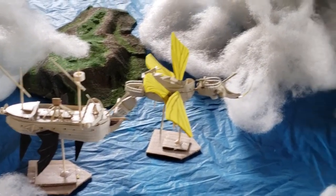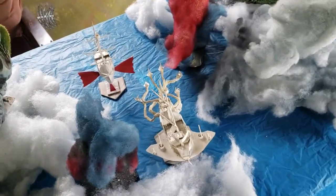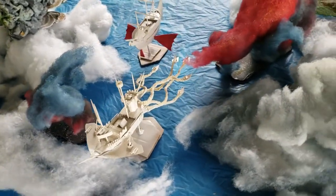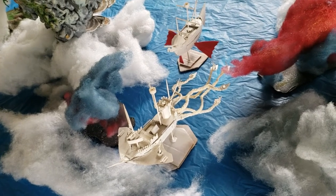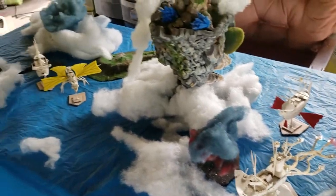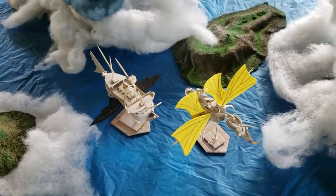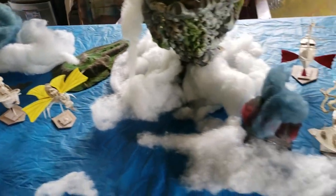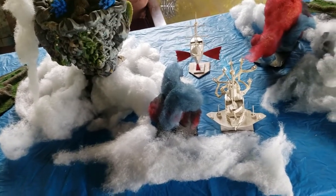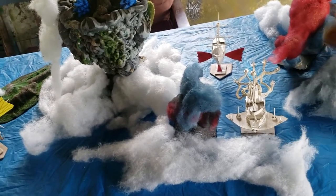There you go — some airships and that's today's update. That Kraken — I really like the Kraken, it's probably going to be my enemy ship, but I really like it. So there you go folks: cardboard Spelljammer airships — a lot of work but not a lot of time to make. One-day builds — what better than that? The Kraken was started and then finished the next day, so we'll say two days for that one.